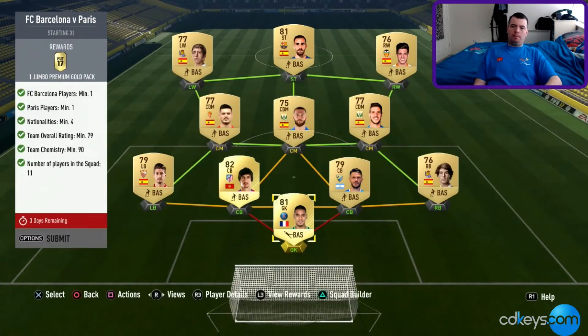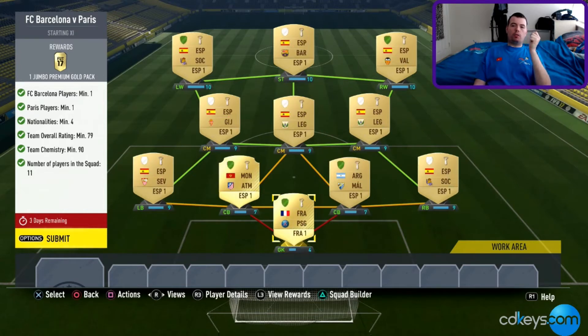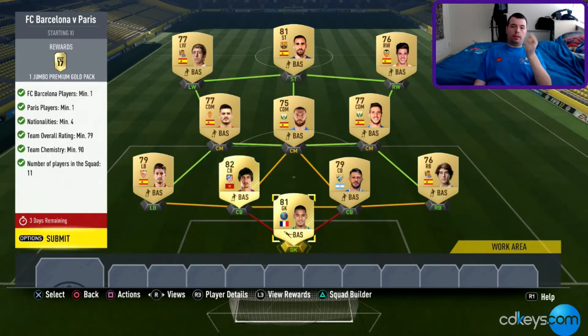We've got Barcelona vs PSG. You need one player from Barcelona and one from PSG, a minimum of four nationalities, a team overall rating of 79, and team chemistry of 90. Again guys, you don't have to worry about loyalty with this one — it will give you exactly 90 chemistry and a 79 rating.